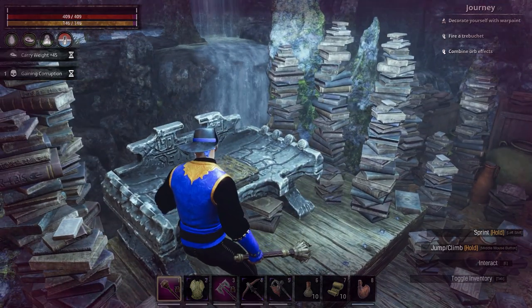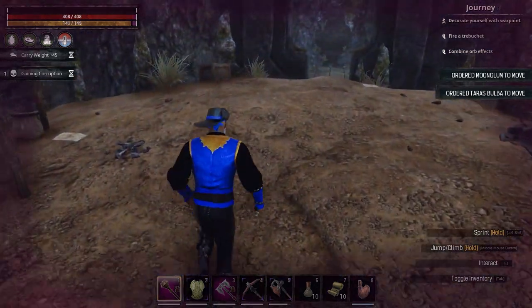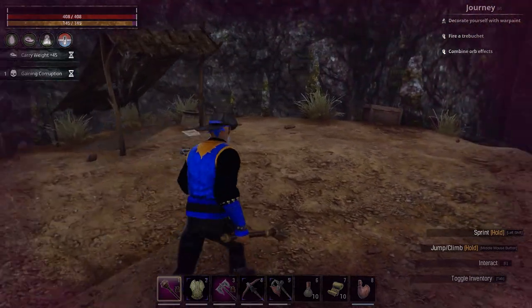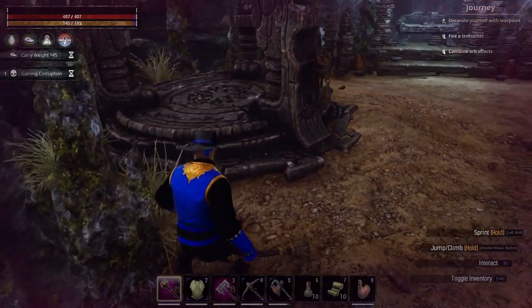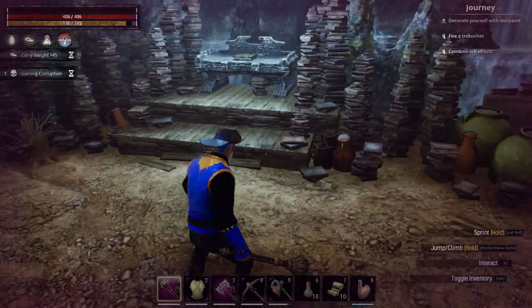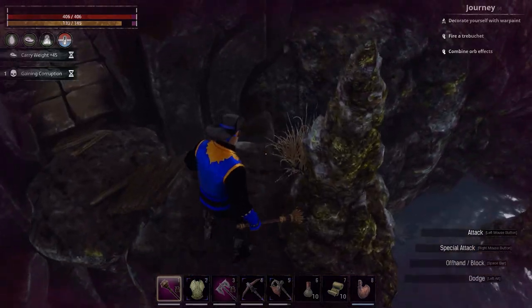You learn basic sorcery — ice bridge, and there was something else there. Anyway, you learn a couple of spells. And then of course there's a chest over there.